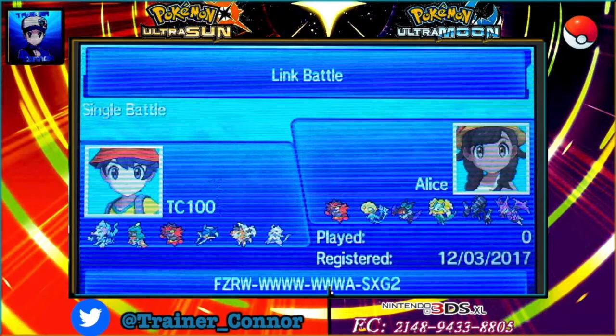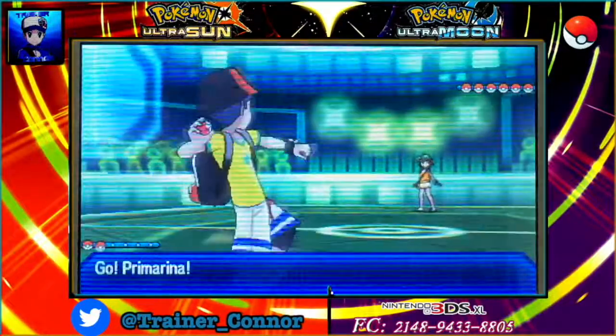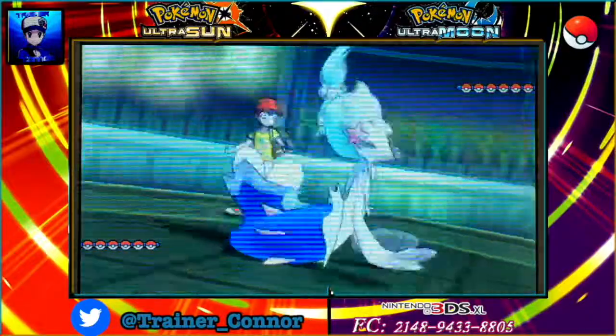The new Lycanroc Dusk form, which has the Lycanroc Z-Power move — Splintered Stormshards, I think. My opponent has three legendaries and three non-legendaries: Naganadel, the new Ultra Beast, Necrozma, Buzzwole, and his starter is Incineroar as well. It's going to be awesome, so let's get started.